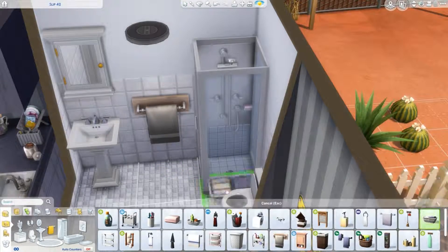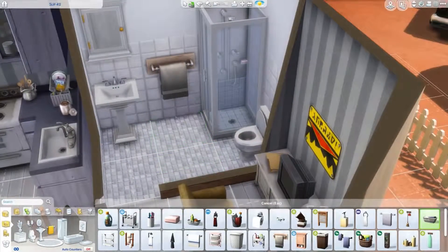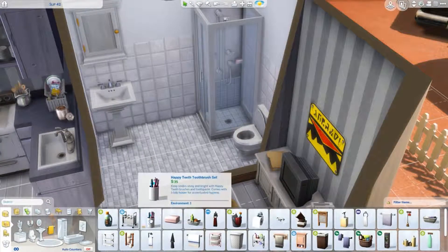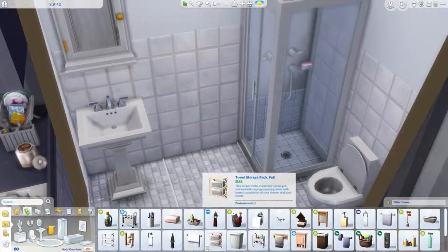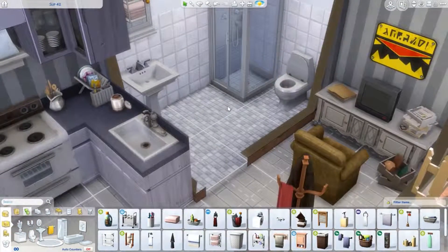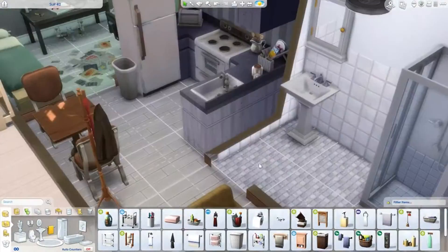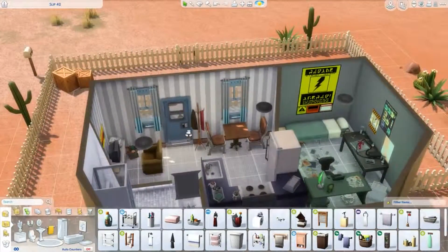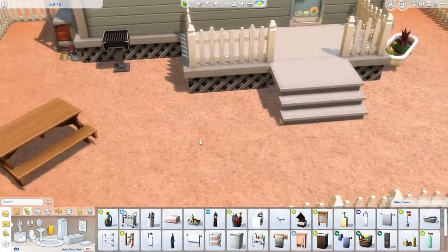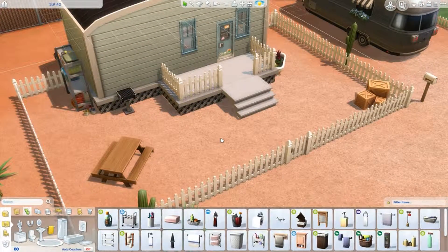The bathroom is probably the cleanest portion of this whole build — it's actually a pretty nice bathroom all things considered. Just a little laundry basket, a few little bits and pieces, but it's pretty clean. I'm impressed honestly — I wouldn't expect Roger to keep a clean bathroom, but good on Roger. Cleanliness is important, guys. Even if you're trying to solve alien science conspiracy theories, remember to take care of your hygiene, brush your teeth, take a shower.